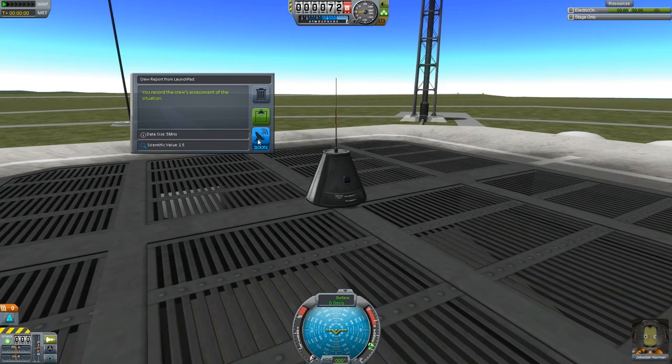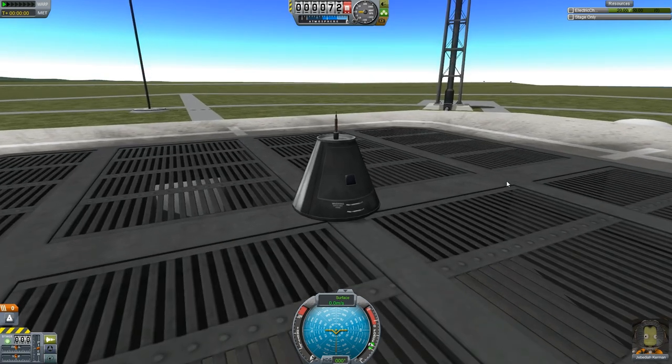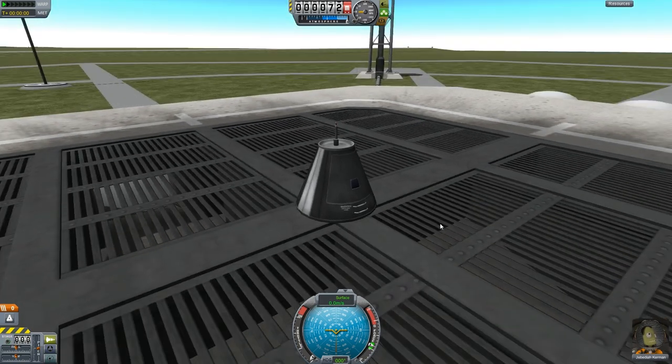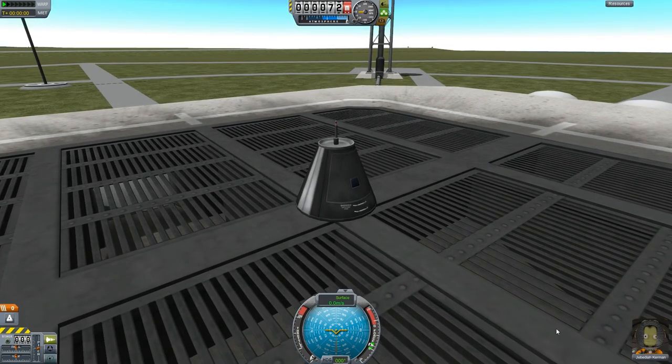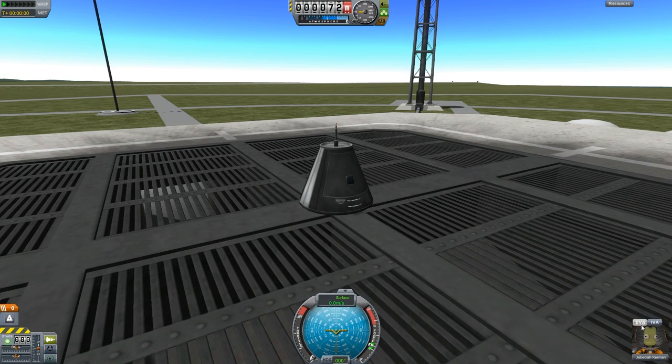Transmit data — let's click that. Communitron starting transmission, uploading data. Notice it took 30 electric charge, but it sent my crew report and I gathered some science. I'm not going to tell you exactly what frame rates I'm getting, since everybody with a different computer will get different results. But I will say it is an improvement over what it was before.